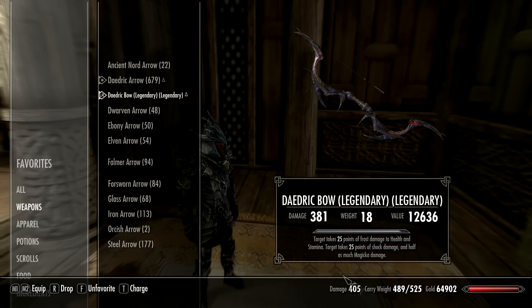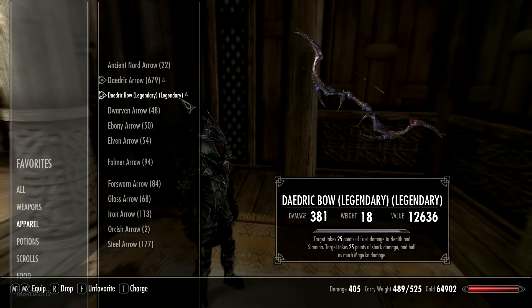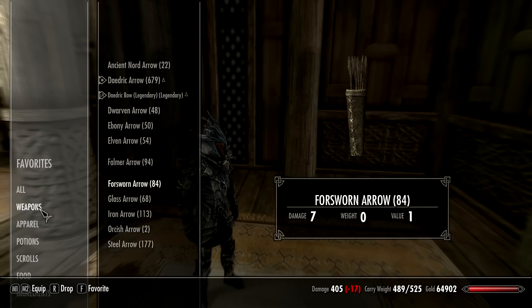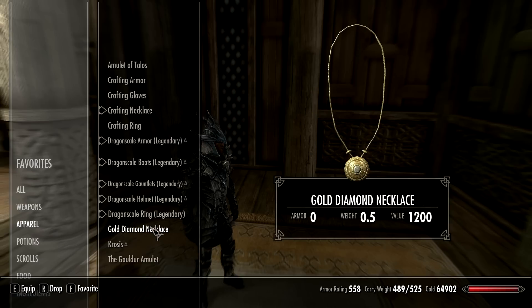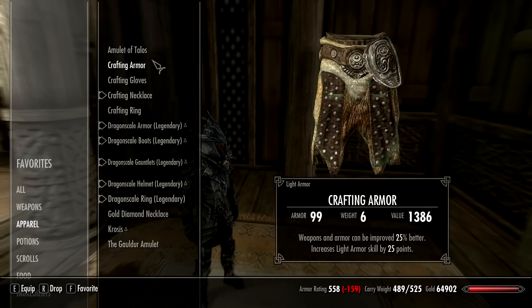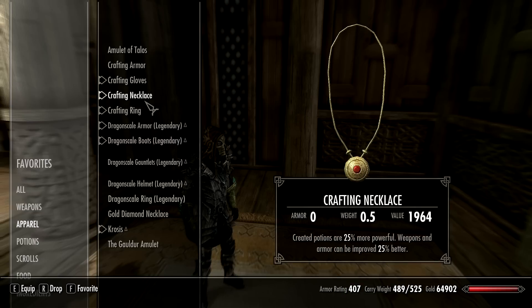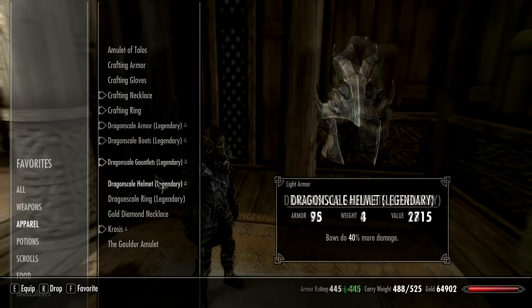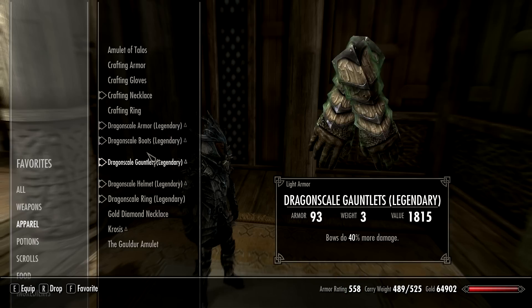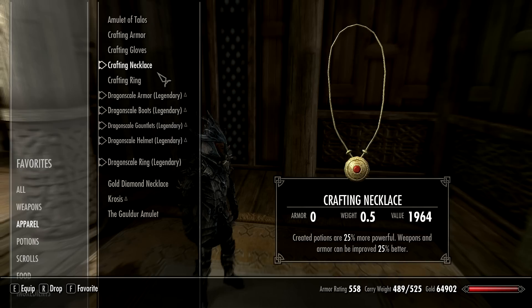My damage right now is like 405, which isn't terrible. I'm trying to make a really awesome bow — I want to hit at least 600 damage, so we'll see what happens. For my armor — I have a crafting necklace on right now instead of my regular one, which is probably in the bank. I use this gear when I craft because they're all double enchanted for better potions and better armor, and combined with blacksmithing and alchemy potions it increases the quality of items you make. With my regular necklace I'm at like 460 damage a shot.